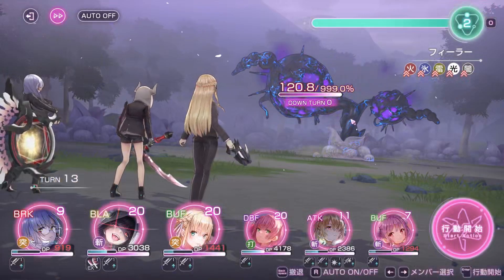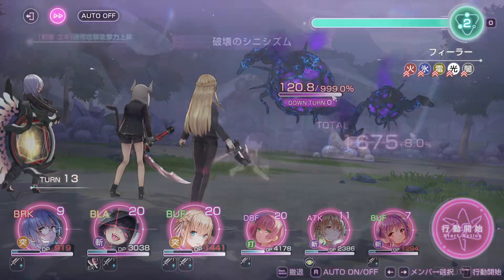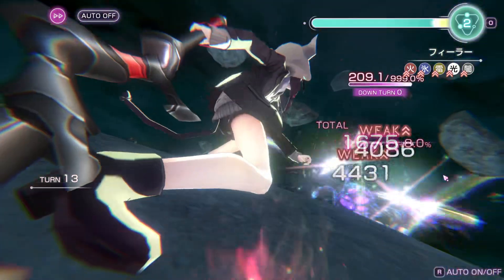The brick multiplier is what happens after you break the enemy's DP shield. In this case, a blaster will help you a lot in stacking up the bonus quickly.